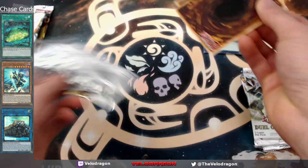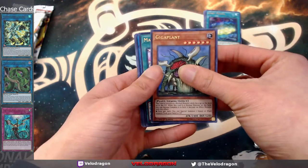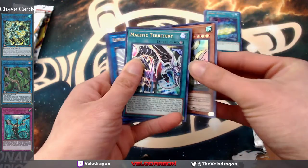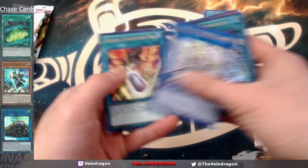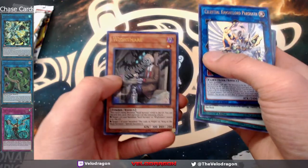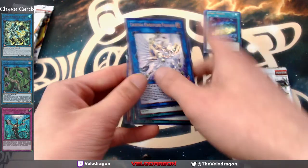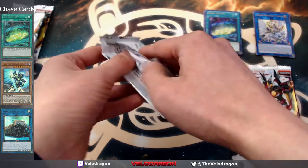We got one of the five main chase cards, which is pretty cool. Second pack: giga plant, malefic territory, celestial nightlord parsraft, double evolution pill — which is a really good reprint, I think that was up there in price — and white mare, pretty cool. Not really anything I would use though.